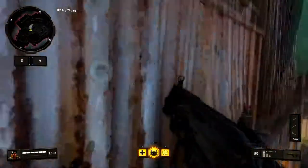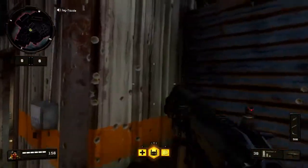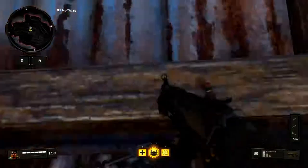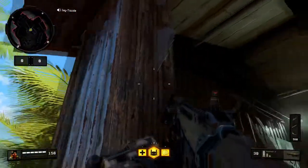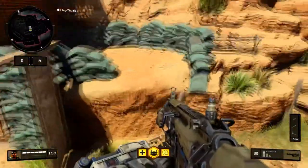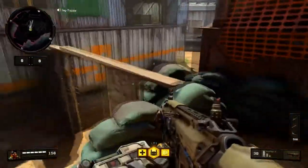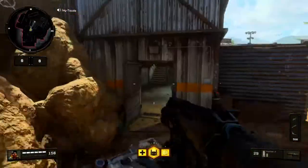In Black Ops 1 this was very easy — you could just jump right here and get up. It doesn't allow you to do it nearly as often now, but you can still do it sometimes. Obviously if you don't want to go through all that trouble, you can jump up here onto this sandbag area and boom, you're in there just like that.